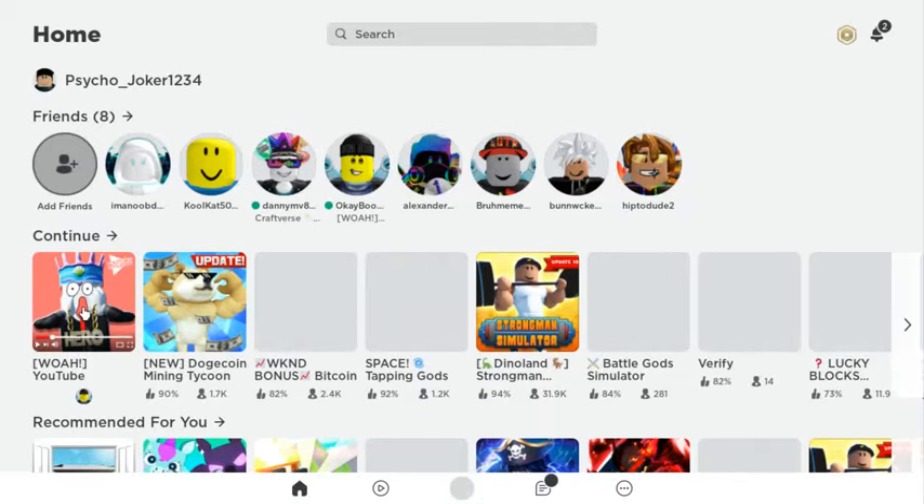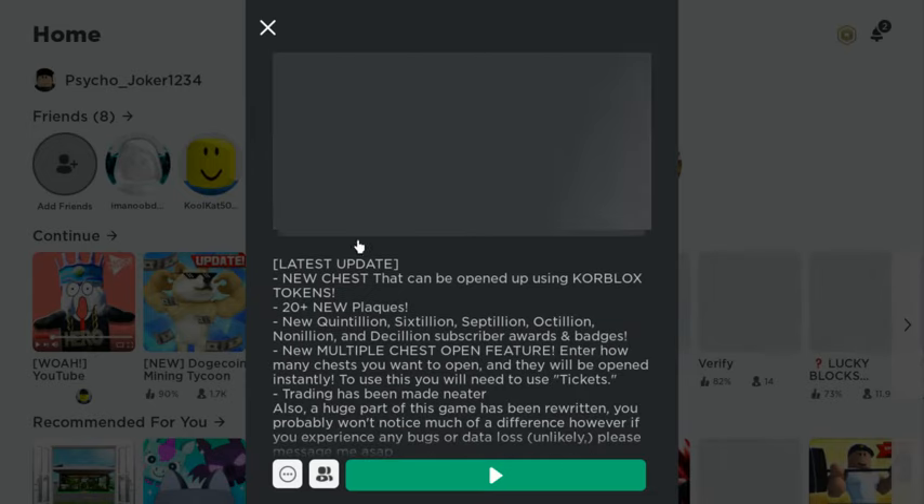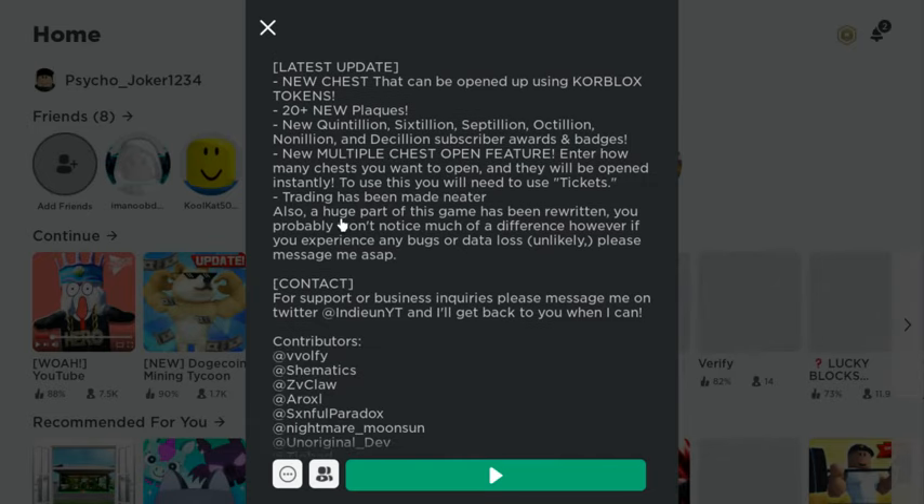Hey guys, welcome back to another video. Today we are going to be looking at the new update for YouTube Simulator. The latest update includes a new chest that can be opened using Corvlox tokens, 20 new plaques, new quintillion, sextillion, septillion, octillion, nonillion, and decillion subscriber awards — which are the play buttons. There's also a new multiple chest open feature where you can open with tickets, trading has been made neater, and a huge part of the game has been rewritten. Alright, let's get into this new update.